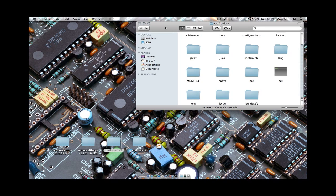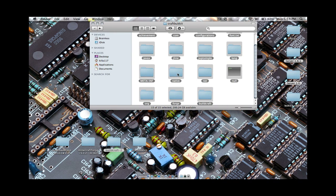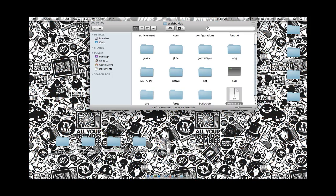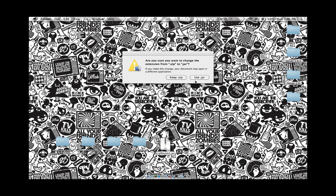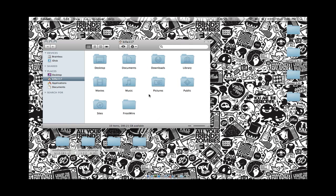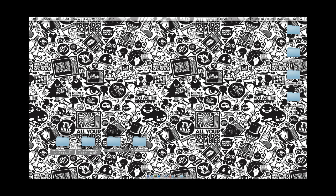One last thing: Command-A, highlight all of these, and compress. Drag this onto your desktop. Highlight the folder — CraftBucket — hit Enter, copy this name, paste it in here, and then write .jar, and go ahead and just replace the one you have in here. If you already have an original copy somewhere else, you can go ahead and delete these.